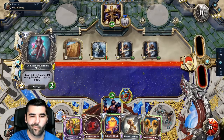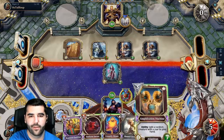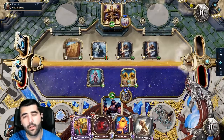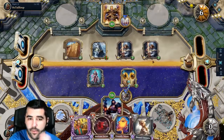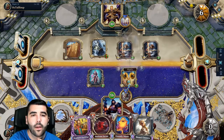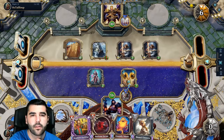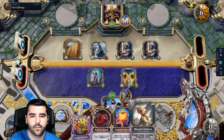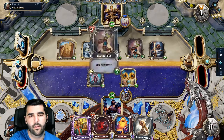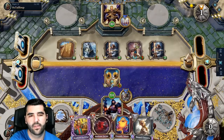My turn. Let's go with this. And buff something. Okay, Chimera got buffed — Chimera's gonna be good for next turn. That one's gonna die. Gonna go face? Or kill it.